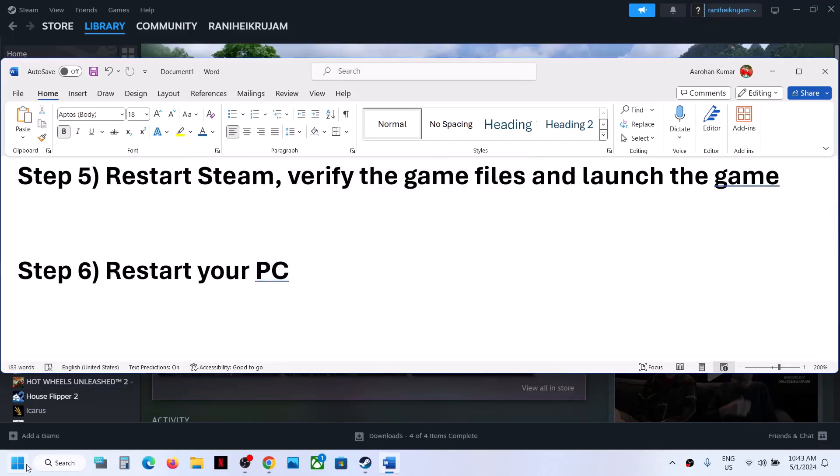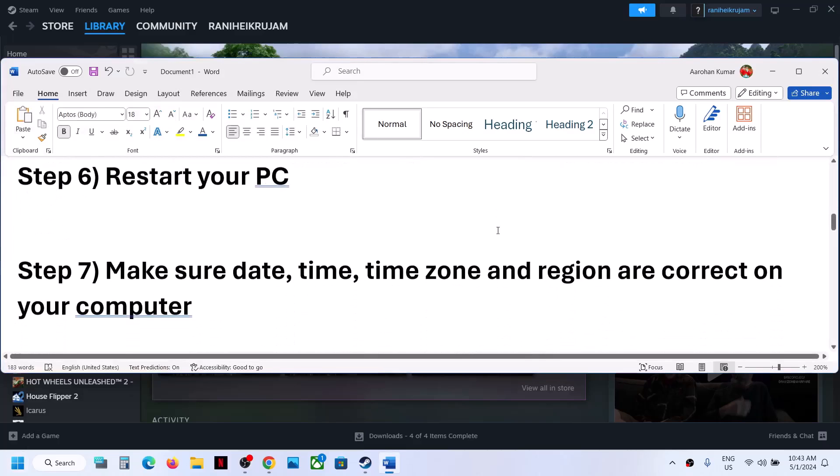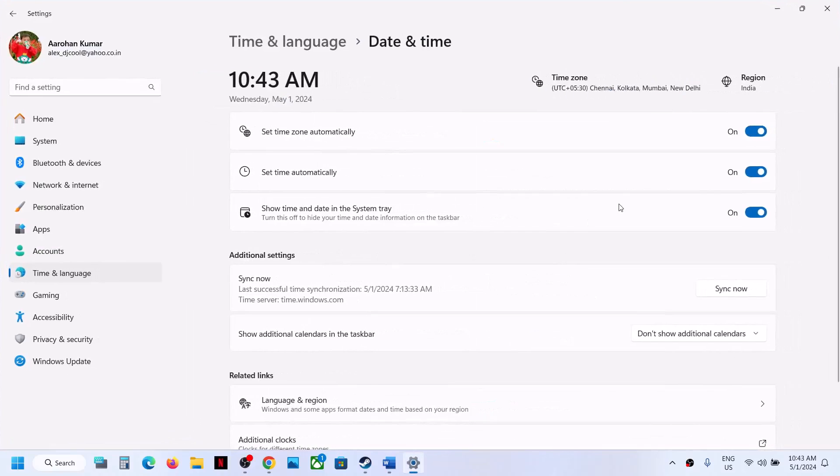The next step is to restart your computer. Simply restart it once and after the system restart, try launching the game. The next step is to make sure the date, time, time zone, and region are correct on your computer. On the bottom right you can see the date and time — right-click on it and select Adjust Date and Time.